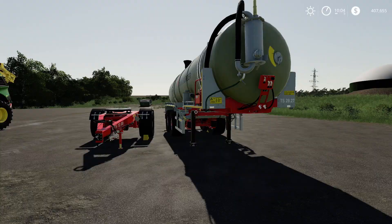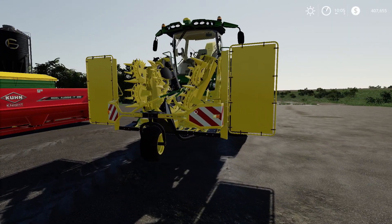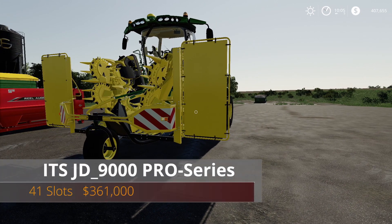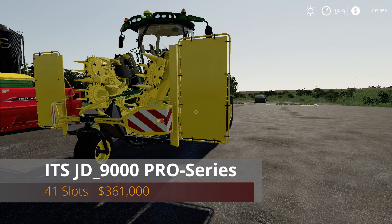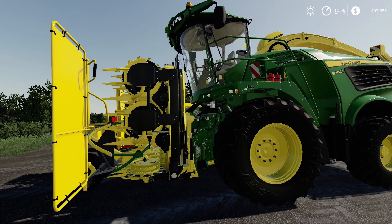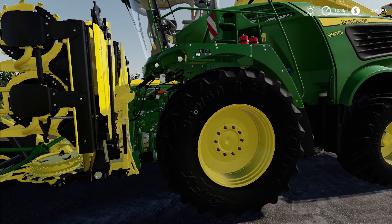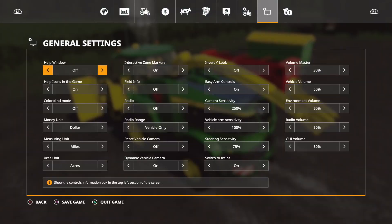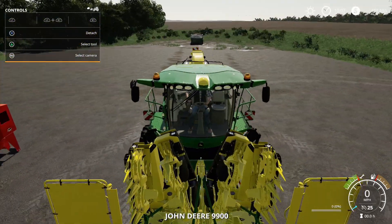Next we have a really interesting one — the ITS JD 9000 Pro Series, 41 slots, 361,000. Another John Deere forage harvester, but this one is really, really nice. Let's get inside it real quick and turn on the help window.